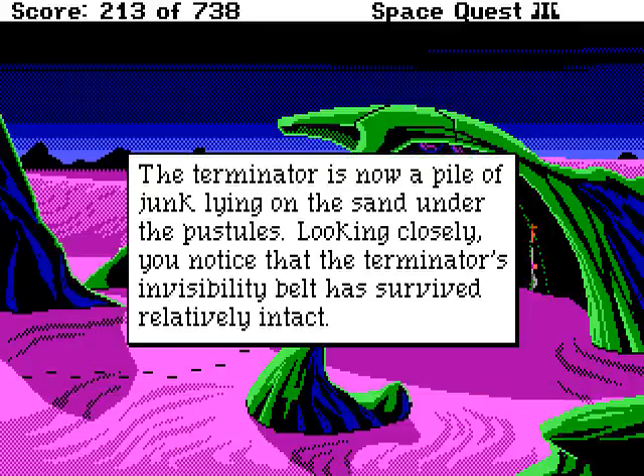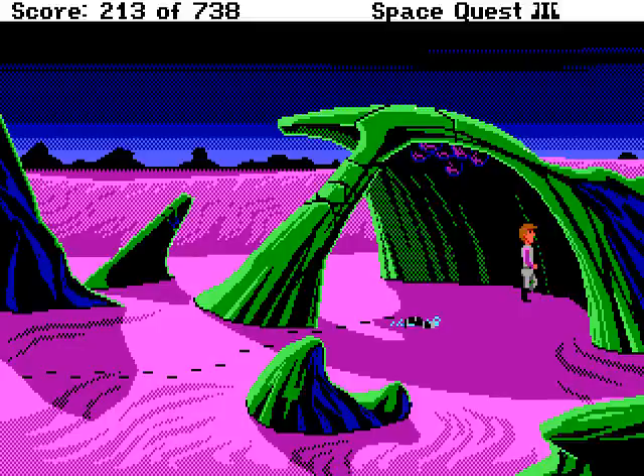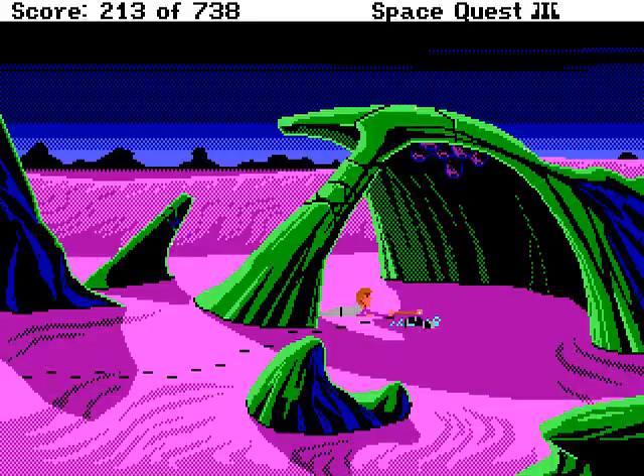Let's look at the damage we've done. The Terminator is now a pile of junk lying on the sand under the pustules. Looking closely, you notice that the Terminator's invisibility belt has survived relatively intact. Now what you need to do to get the belt is use ORAT — but apparently not from here. I think you need to do it from this side. Yes, there we go! Use the ORAT on a stick to grab the belt! And now we have 248 points — 10 more than with the other method. Isn't that nice?